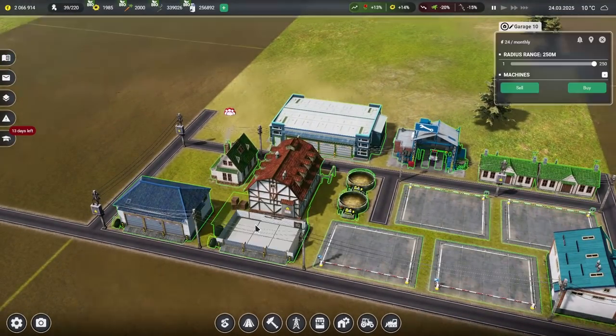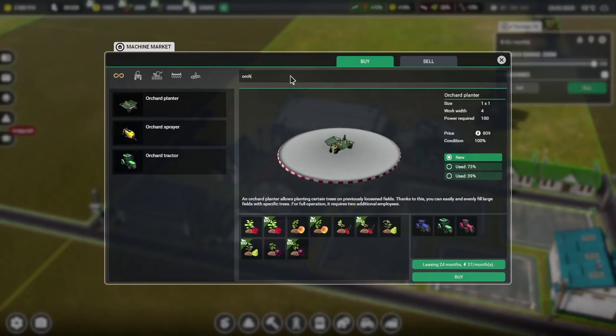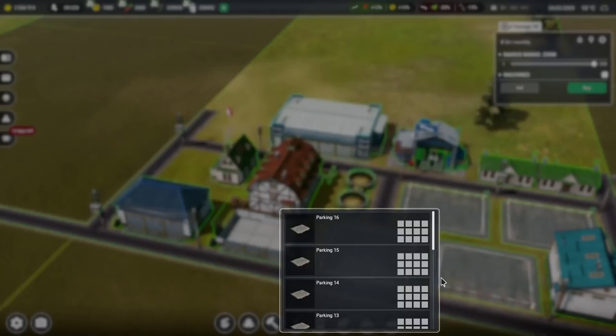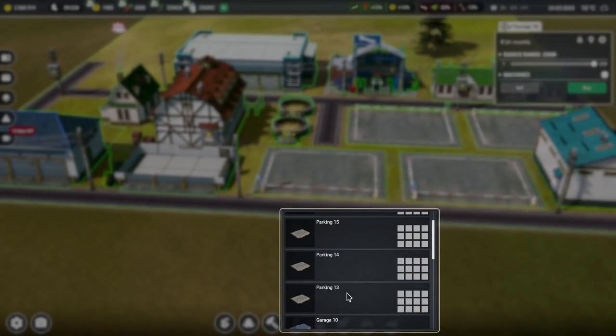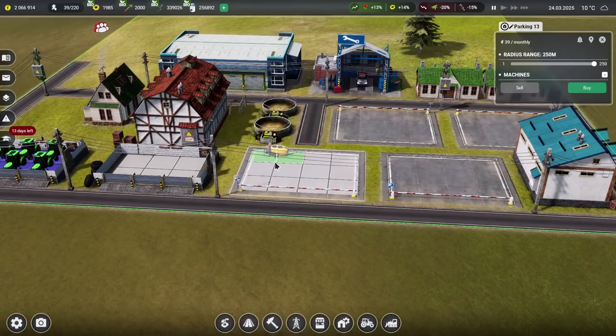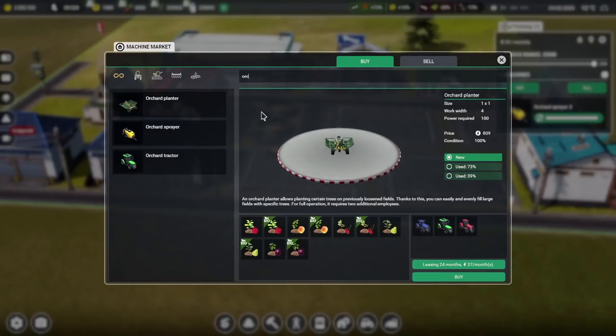Now we need all the other orchard stuff. If we type in 'orchard' that should filter things down. Orchard sprayers — we'll need a few of those. It's a shame you can't buy multiples at once. We're going to need an awful lot of this orchard equipment. Let's get three orchard sprayers into parking 13, which is next door to the tractors. Money is no object right now — we still have two million Farm Manager monies.